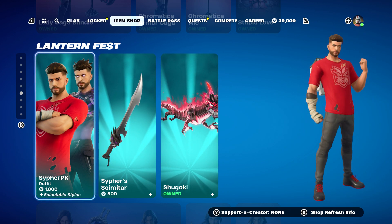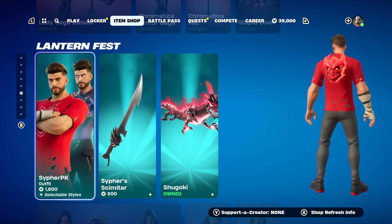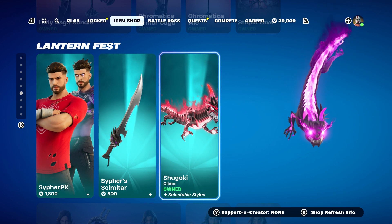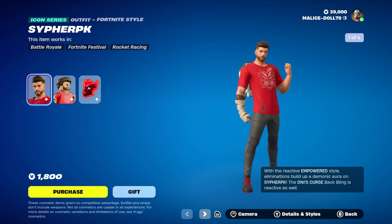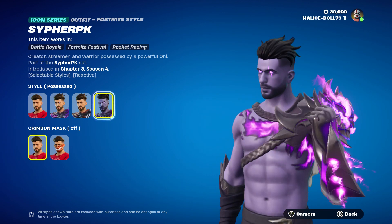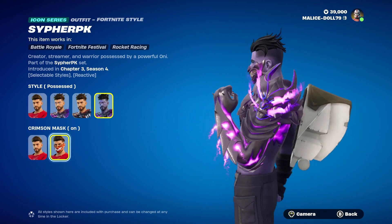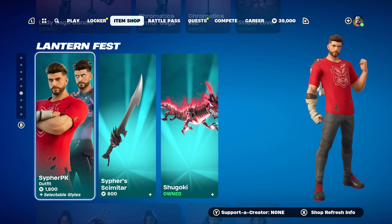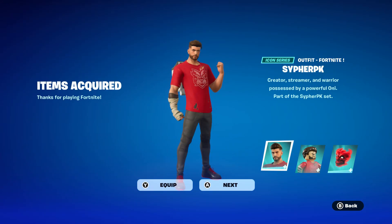Buying one skin tonight before 8 p.m. — switching to the Cypher PK. I own the glider and have loved it forever, it's one of my favorite gliders. But the whole skin, I just love it. Especially with the mask on, it looks like Kratos — such an awesome skin. Come on, you can't go wrong. I gotta get the whole set, it's a really awesome skin.